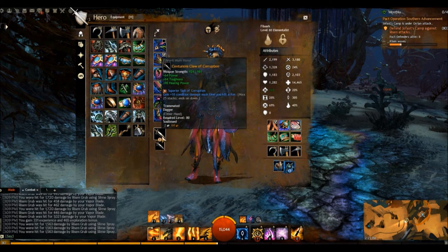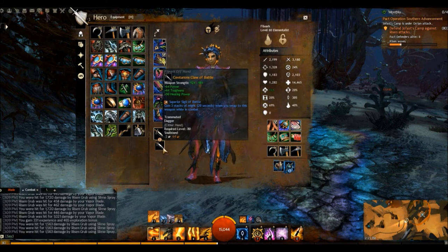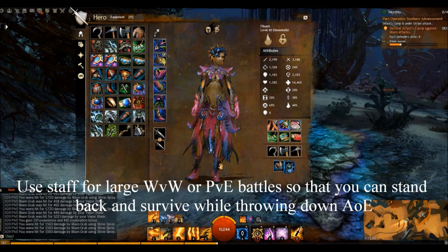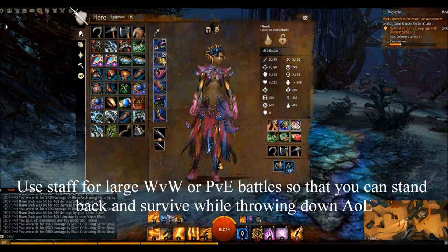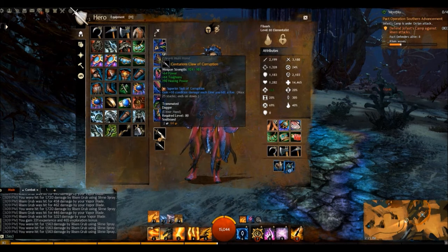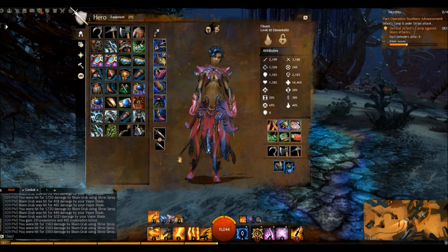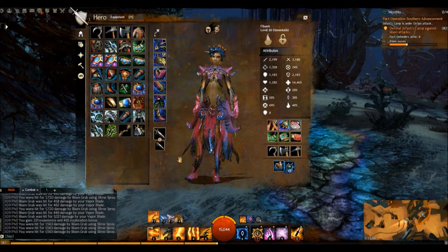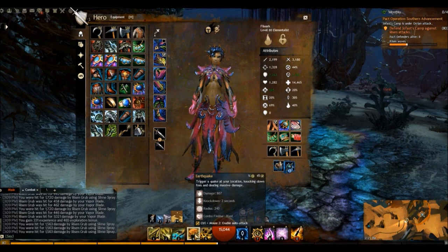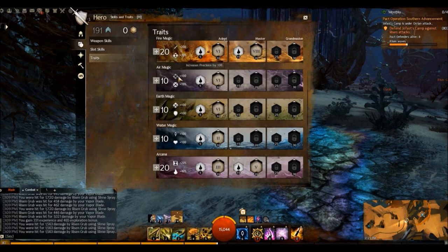You don't have to use dual daggers — you can use this crit build with any other weapons. You just have to try it out and modify it to your liking until you're doing what you enjoy. I enjoy daggers because it's probably the best DPS you can get, and it's fun and active — you're always moving around with lots of controlling and knockdowns.